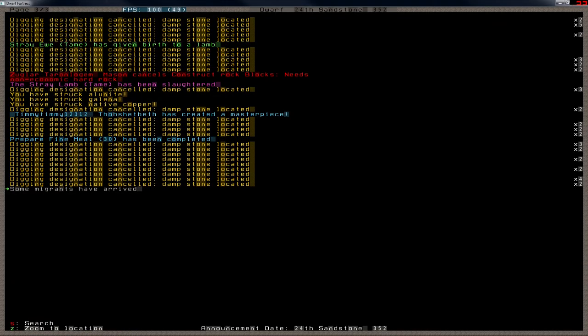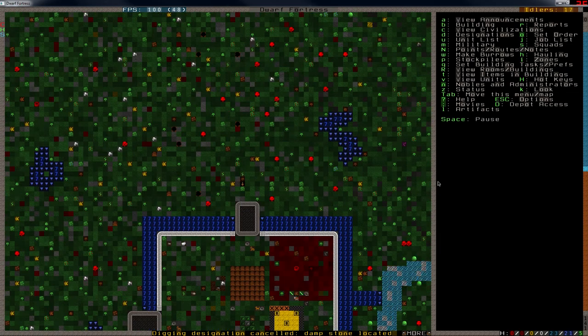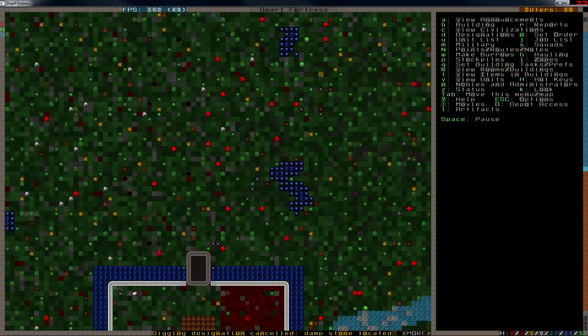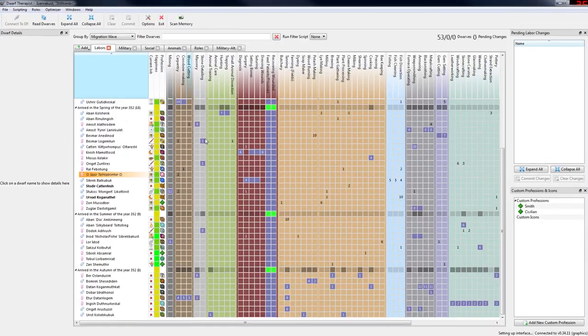What just happened? Migrants! Oh great, even more of them. According to Dwarf Therapist, I got 8. So let's see — I see 1, 2, 3, 4, 5, 6, 7, and 8. What's that? Ravens. So let's take a look at them — here they are. A whole bunch.